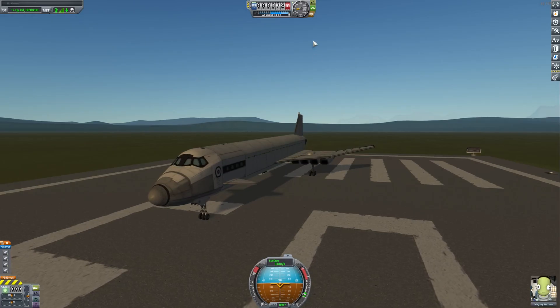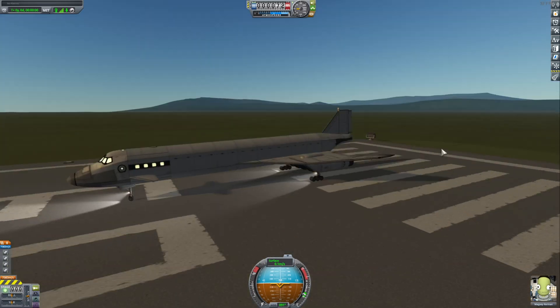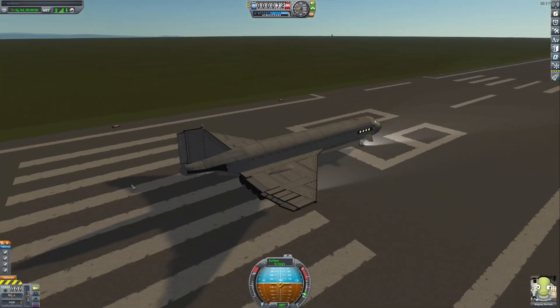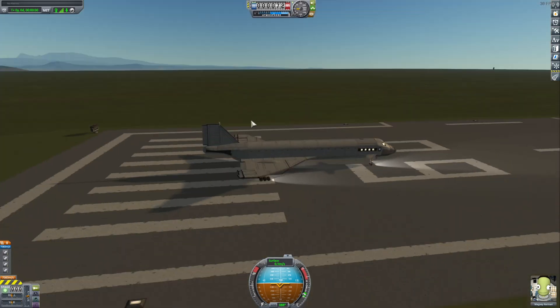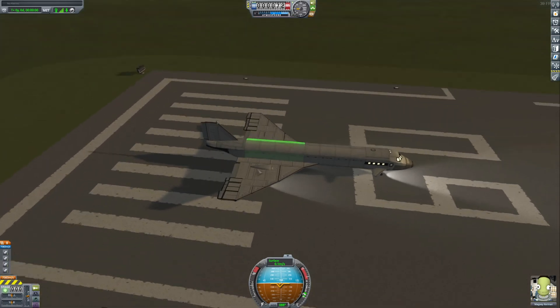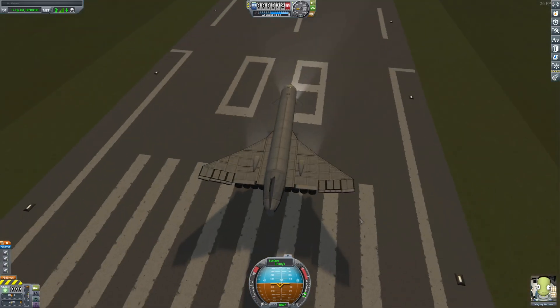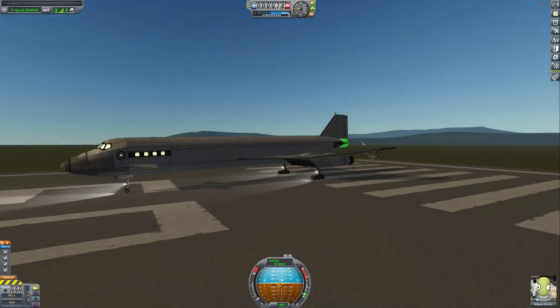Okay, and we are on the runway. Let's turn on the lights. Look at that — man, this thing looks so nice. It looks like a plane. This is the most plane-looking plane I have built. Enough talking — let's just do a quick test flight and see if this thing can actually fly. Brakes off. Engines on. How much fuel do we even have? 40? Turn on SAS.